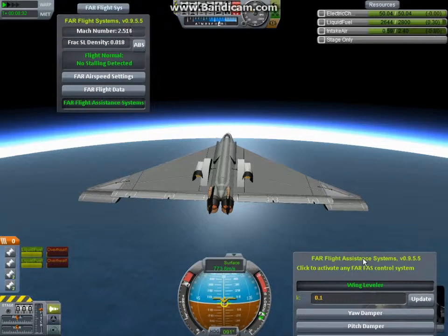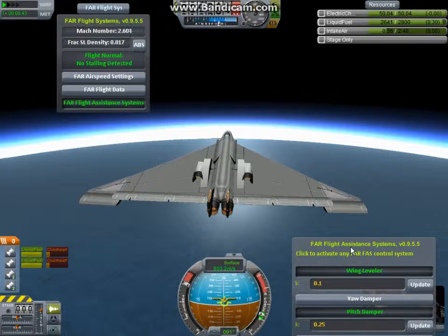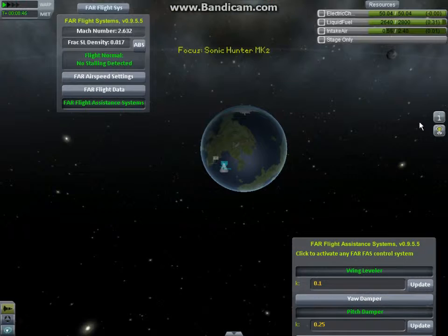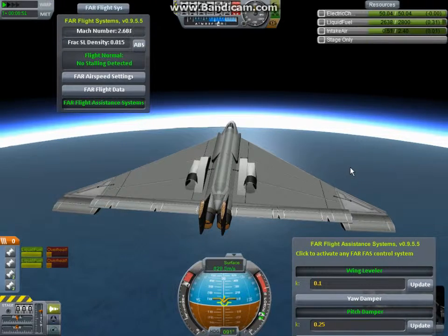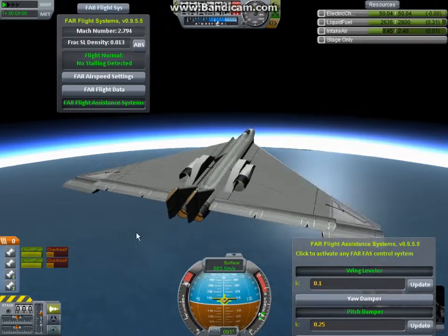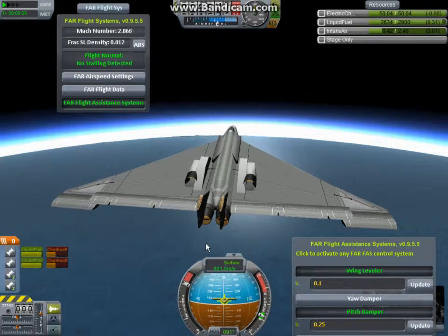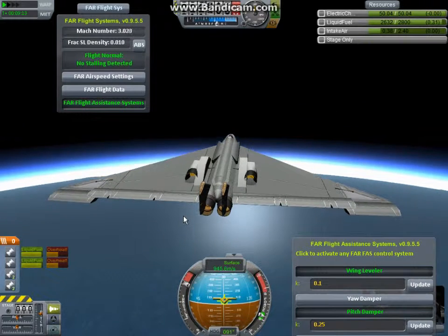That thing is obviously not... yeah, that was one of its downsides — that it lost altitude very quickly. Or let's just say it's very heavy: it weighs 34 tons, and therefore it's quite problematic when the air gets thin to keep it going and flying very well. We'll just see how it goes and how fast we fly.